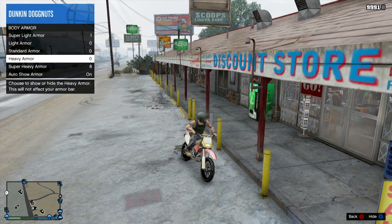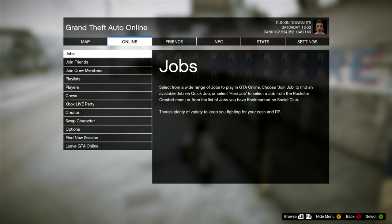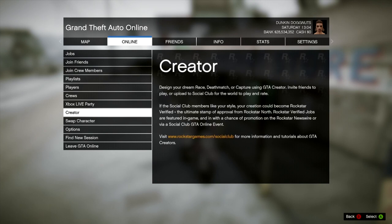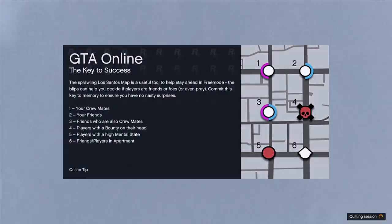Once you do that, press Start, go to Online, go to Swap Character. Once you get to the Swap Character screen, just pick the same person. You'll know you did this glitch correctly if you have the flight suit helmet on.